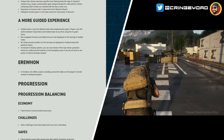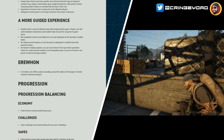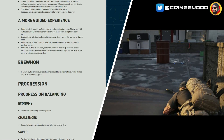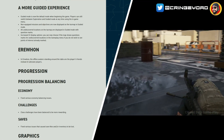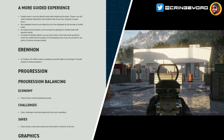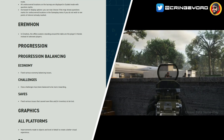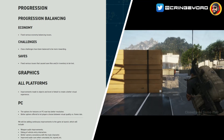Increased UI display options: you can now choose if the map shows question marks for undiscovered locations in the gameplay menu. In Error One, offline avatars standing around the table are now the player's friends instead of unknown players — a cool little detail. Progression balancing: fixed various economy balancing issues. Class challenges have been balanced to be more rewarding. And importantly, fixed various issues that caused save files and inventory to be lost — we definitely don't want saves or inventory disappearing.